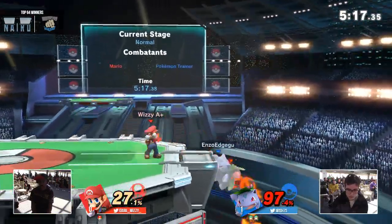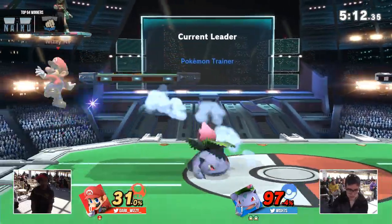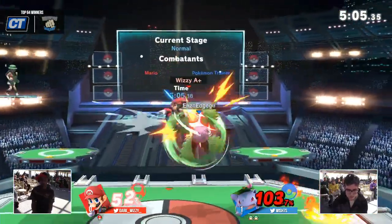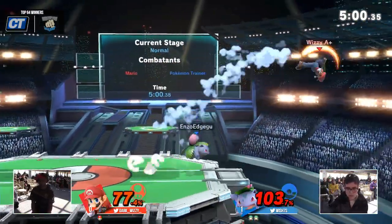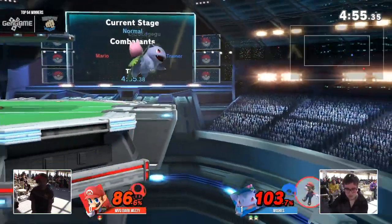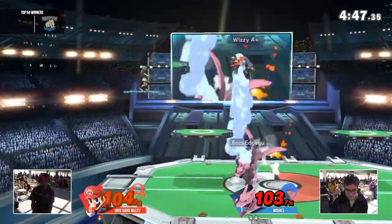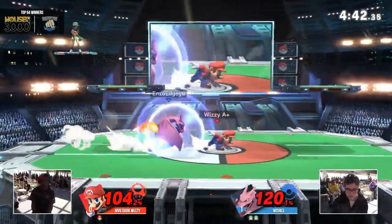Ivysaur's roll — nothing to write home about. Charizard, big boy, so it doesn't matter where he's going. Nonetheless, we're setting ourselves in a very similar situation to the beginning of all of these stocks. Wishes is doing such a good job of making sure to at least counter-zone — sees the fireballs, it's Razor Leaf time. He knows he's going to be able to close that distance and rack up damage. And already Wizzy's in quite a bit of trouble on his last stock, percents racking up. Almost got that neutral getup pickup — that was pretty scary. Charizard's out. Air dodge comes through. Flare Blitz back to recovery and we're back into neutral.